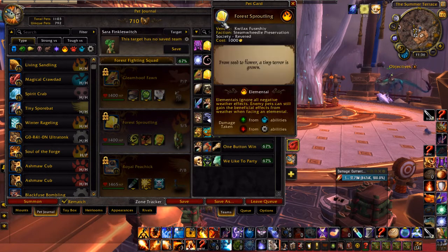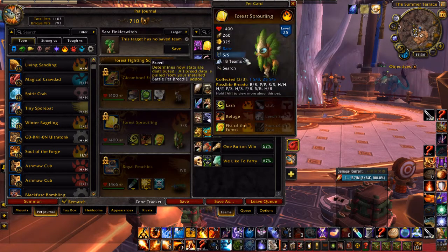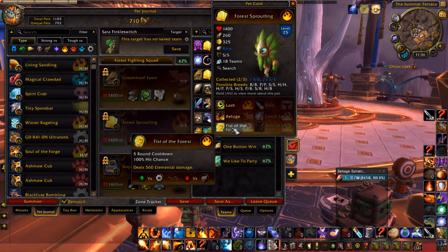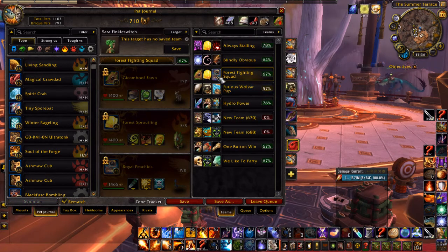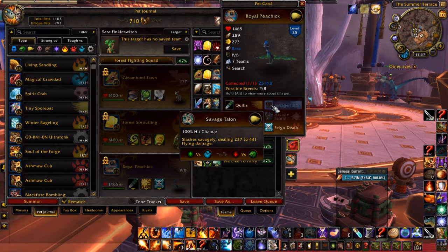The Forest Sproutling works really well with the Faun because you've got the Refuge. It's got this hard-hitting elemental ability and the Lash. What also enhances these pets even more is the Royal Pea Chick. I think I've said in past videos I've not managed to work out how to use this — I think maybe now I have.